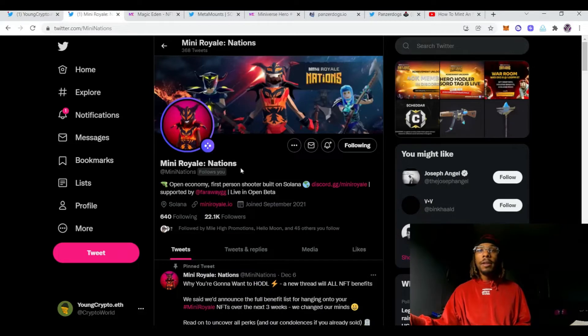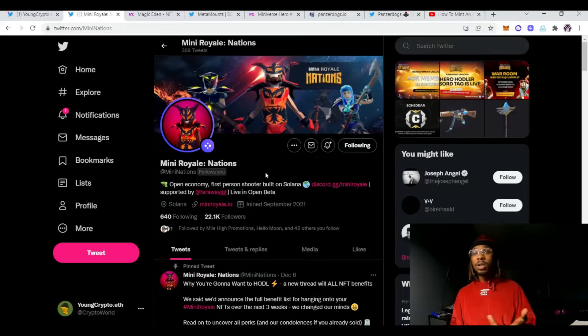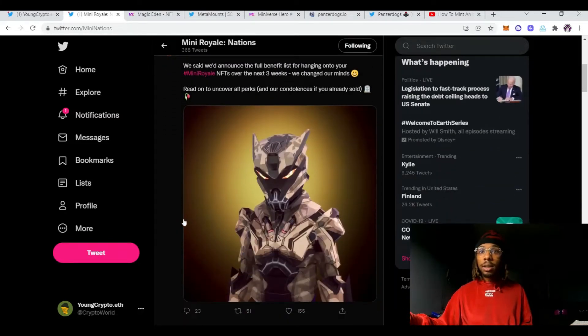The very first one we're going to cover is called Mini Royale Nations. They're actually doing a Twitter Spaces right now, which just shows how active they are. Basically, to summarize what they are — they're like a Fortnite on the blockchain, a first-person shooter in voxel art form. Personally, it's not really a style of game I want to play, but I still think it's a good game. And look at their artwork — freaking crazy.